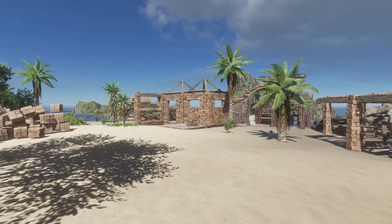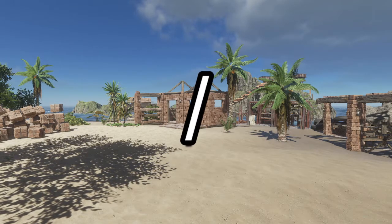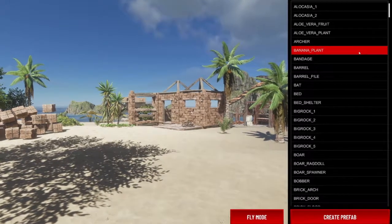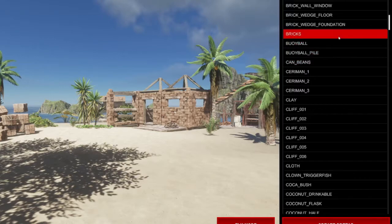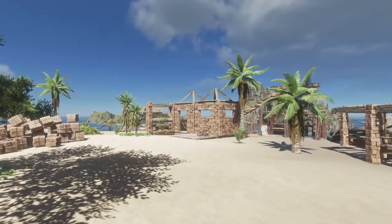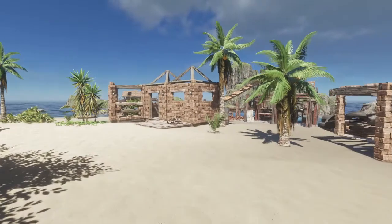To access the creative mode menu, you press slash on your keyboard which will bring up this menu. All of these individual items are what you can spawn in. So for example, we can pick bricks and then create prefab — and a brick has dropped on my foot! Obviously if you're doing builds, this is huge.